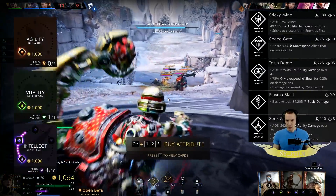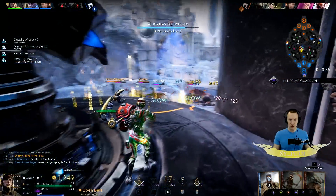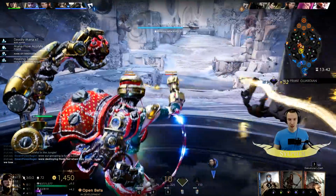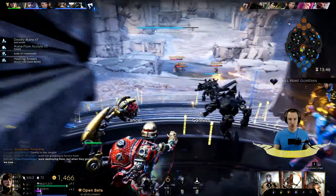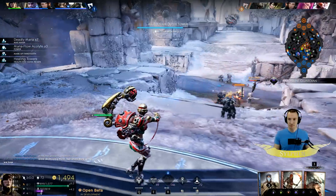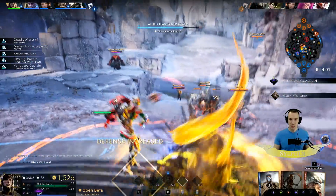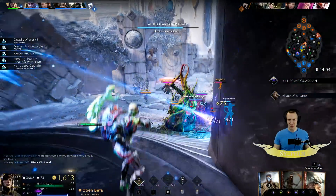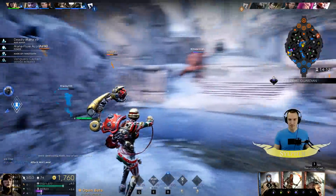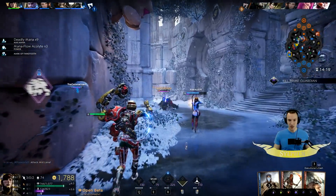There's something a little weird with Gadget's Speed Gate — there is a bit of an animation delay as to when it exactly deploys. You have to be careful: if you put it too far or too close to yourself, you won't get any benefit from it and it will just go to complete waste.